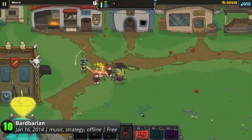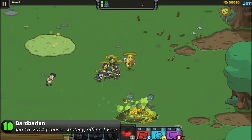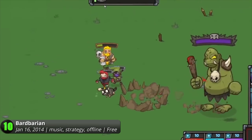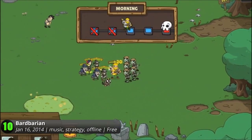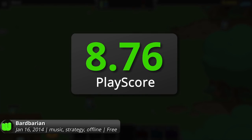Use your summoned followers to attack the ferocious beasts terrorizing your town and maneuver them away from damaging hits. Collect loot from your fallen enemies to upgrade your town and unlock new allies. You can test your skills against players around the world in endless and survival mode. With its banging soundtrack and balanced gameplay, Friyan's Bardic Battle is brimming with bliss. It has a PlayScore of 8.76.